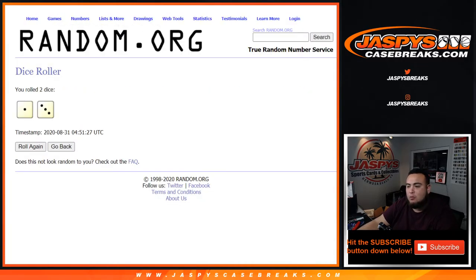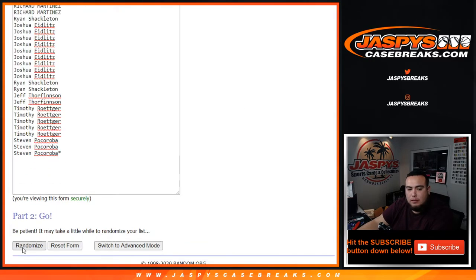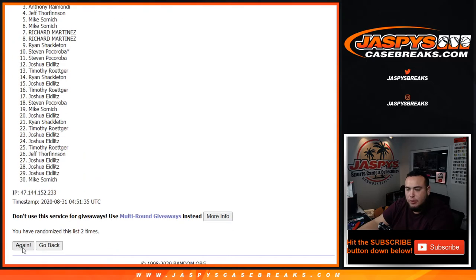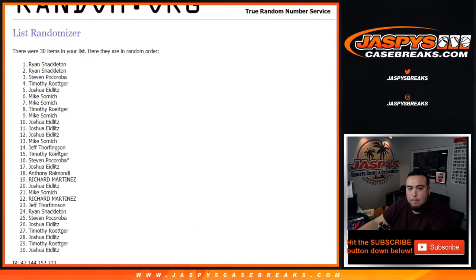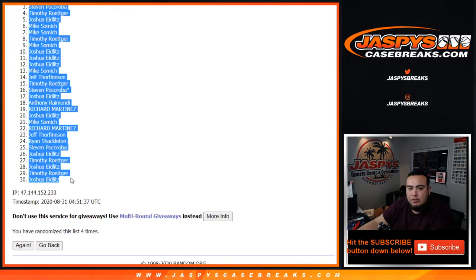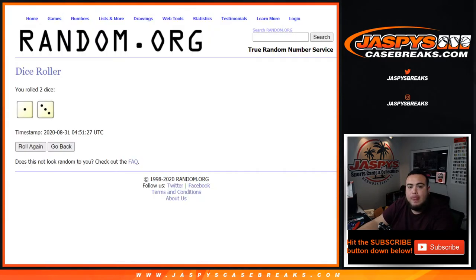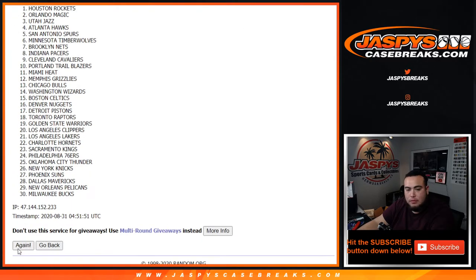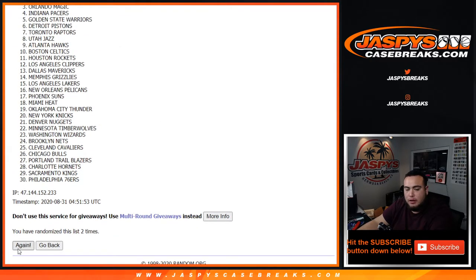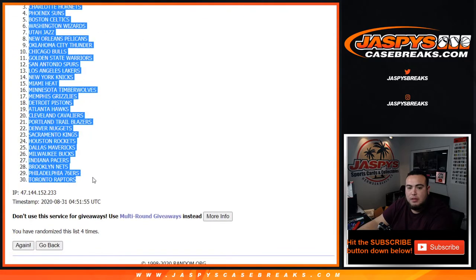We got a three and a one, or one and three, four times — one, two, three, and four. Ryan down to Joshua, four times one, two, three, and four. Clippers down to the Raptors.